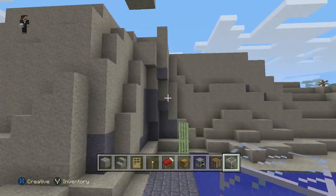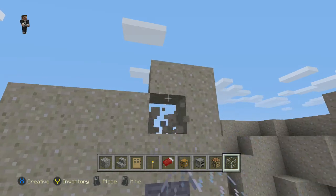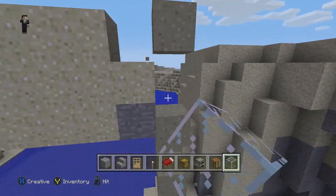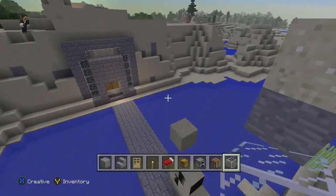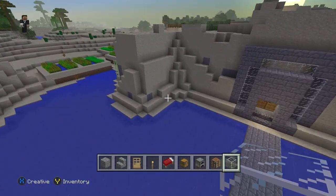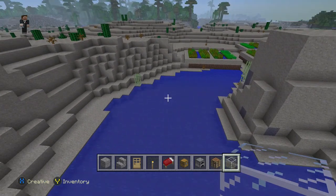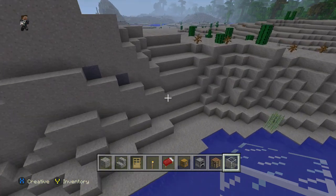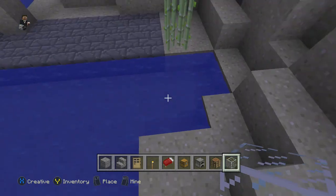I like it. The problem is though that no one can really come and see the house, because it's right near a garden. It's cool the way it is — it's just away from people. You've got to think of it this way: it's Minecraft, it's not real life.